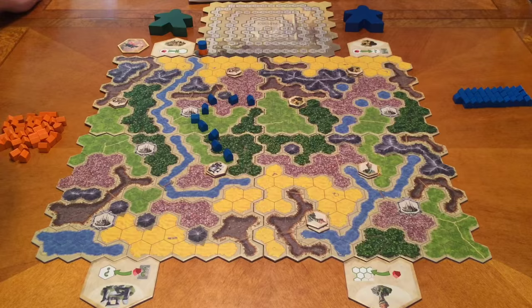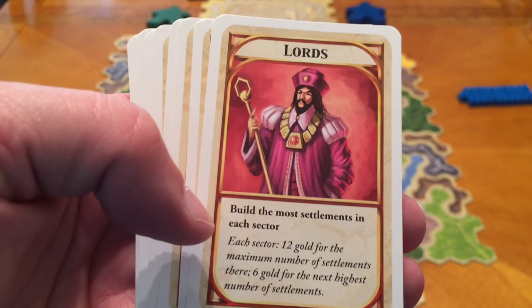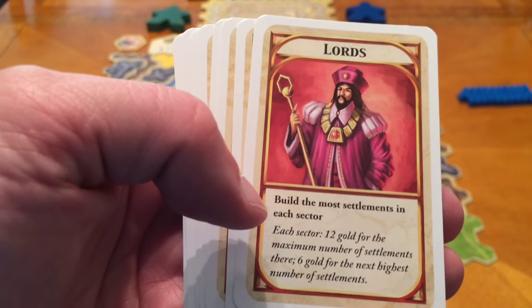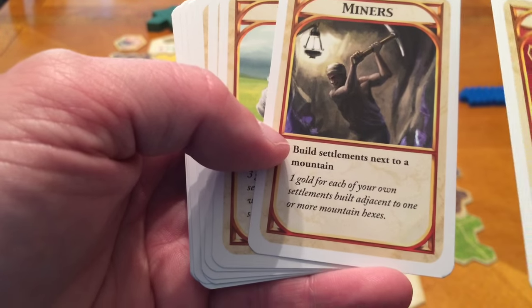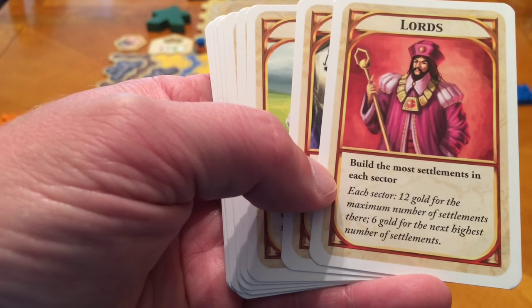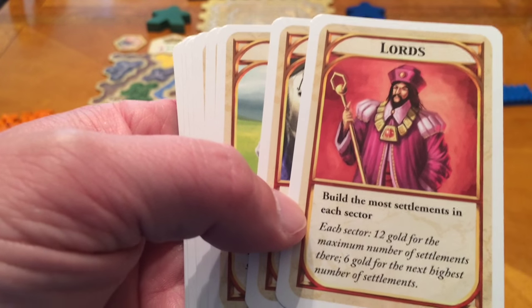The Kingdom Builder cards — there are ten of these and they are basically the score conditions of the game. You are only going to use three in a game, so you constantly have different combinations between the board and the cards. The Lord card says for each sector you get twelve points if you have the maximum number of settlements there, and the next largest gets six. The Miners give you one gold per settlement adjacent to a mountain.